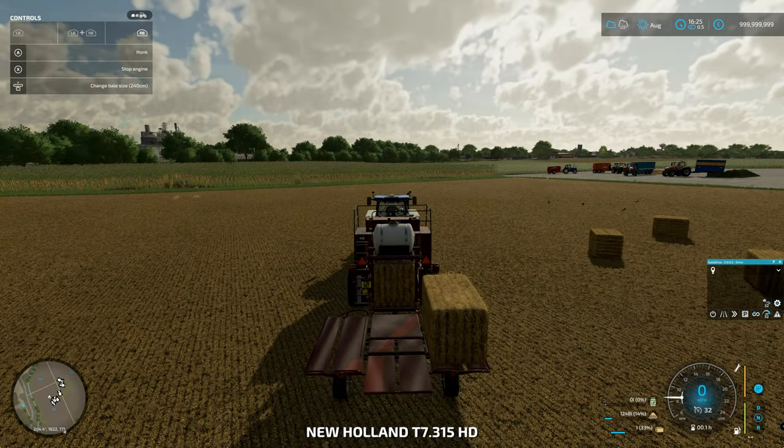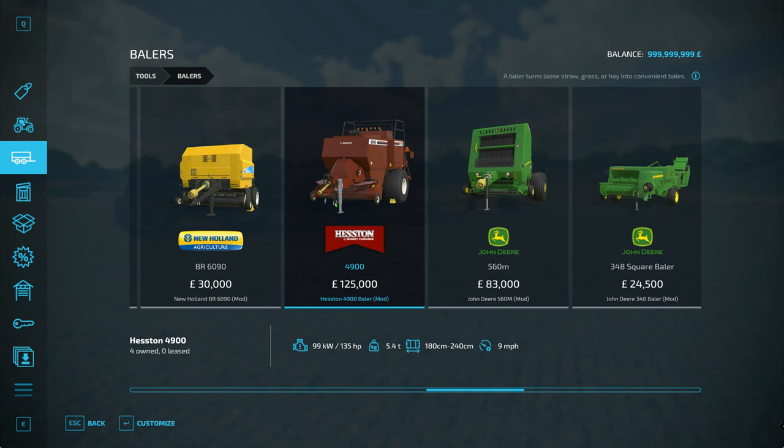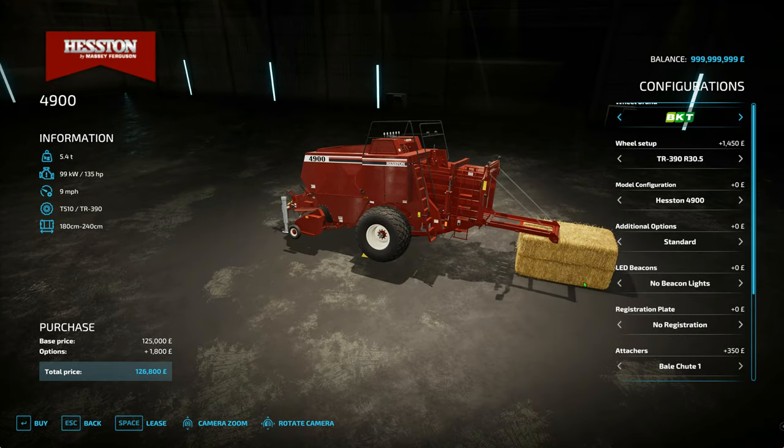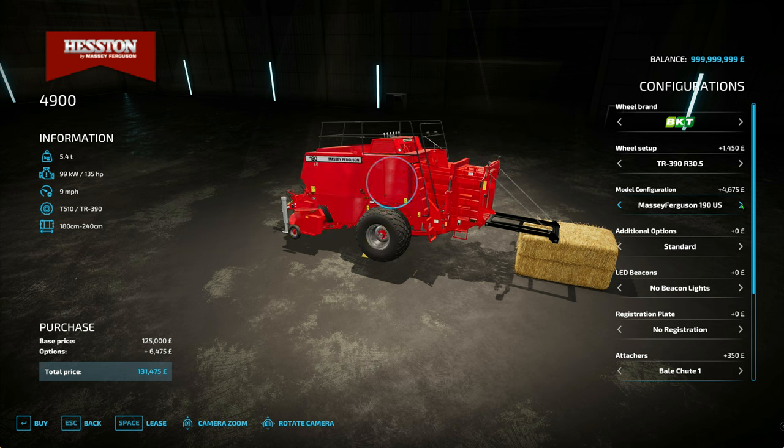In the shop now, looking at the balers: the D800 is £15,000 and the D1000 is £17,500 — quite reasonably priced. The Heston baler is £125,000, which is hefty, but given the detail it's worth it. You've got different wheel setups and model configurations — starting with the older 4900 Heston without opening doors, then the 4910, Fiat Agri, New Holland, Massey, Challenger, and Case as the most modern version. Quite a lot of options.